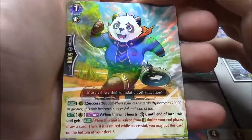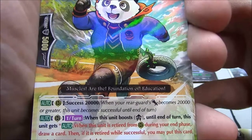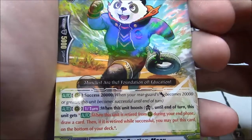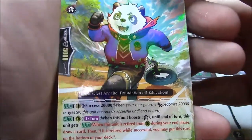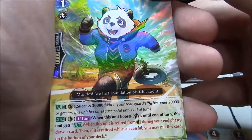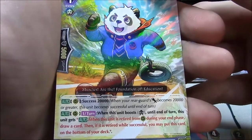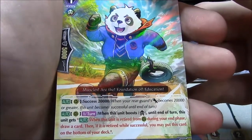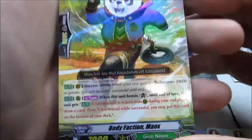Body Faction Mow. 'Muscles are the foundation of education!' So many exclamation points. Success 20k — once per turn, when this unit boosts, this unit gets... When this unit is retired from rearguard during your end phase, draw a card. Then if the retired unit was successful, put the card on the bottom of your deck. 7k.